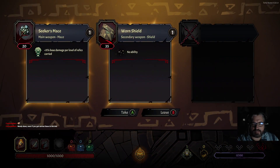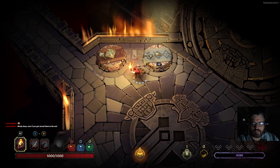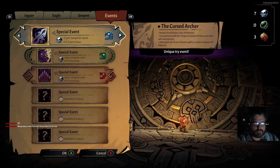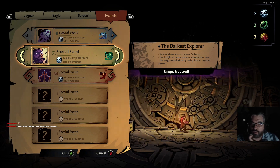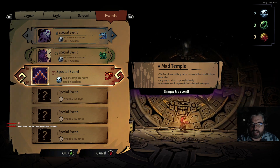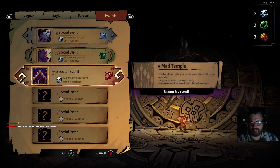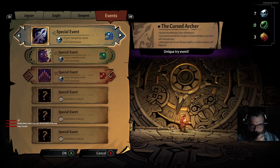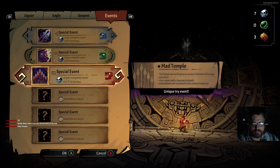Looking at the options: Seeker's Mace gives 5% damage based on relics carried, or weighted blades and chip dagger. I haven't done anything with the mace. Let's do another event run. Which one do you want: Cursed Archer, which gives a cursed bow; Dark Explorer, where you flee the light; or Mad Temple, where the temple itself can be the greatest enemy and traps can be deadly? Chat votes for Mad Temple.